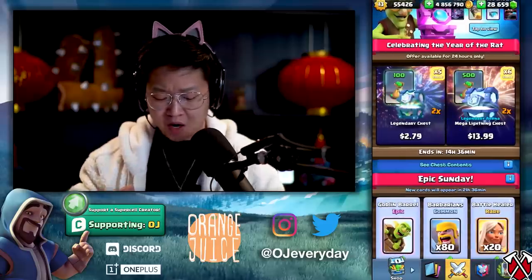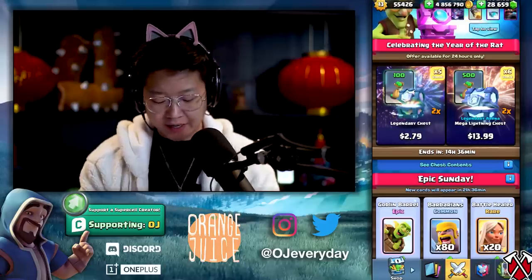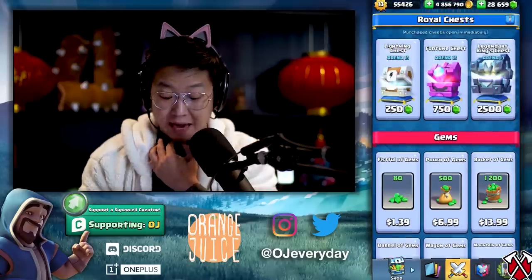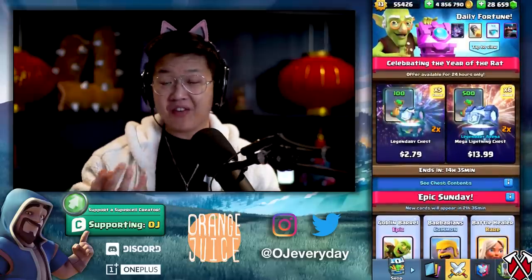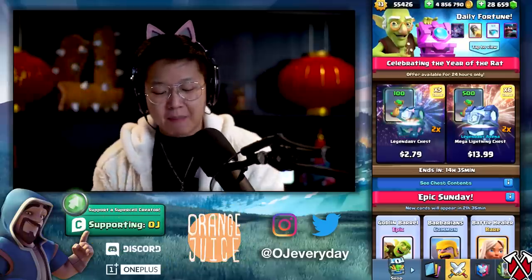It's actually really good value. There's all these values too — are they worth it? Legendary chests aren't even that great anymore, but it is 5x value. The Lightning chests — you get two of them for $13.99 Canadian. 500 gems, that's actually not bad. For like a level 7 account, this is crazy good value. For my max account, maybe not so much. If you do get it, use Code OJ. It doesn't have an emote, it doesn't spark joy for me.